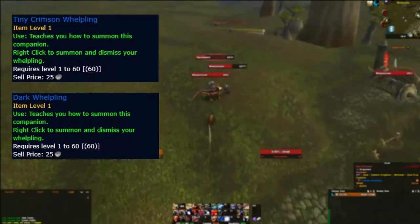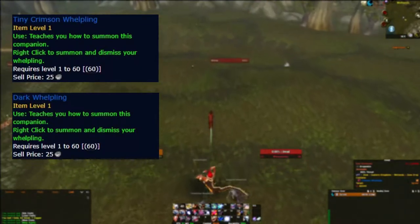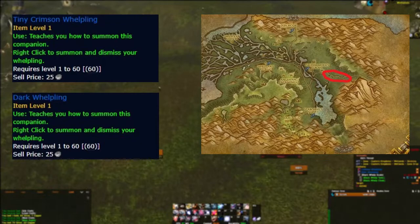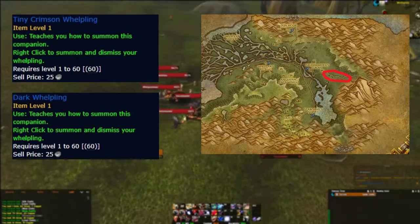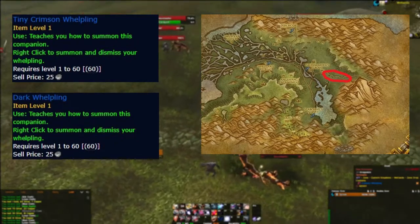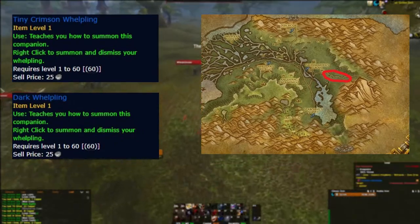The crimson whelpling and the dark whelpling drop from mobs in the Wetlands, and this area is from my experience the best performing spot thanks to the instant respawns. If you have a Brewmaster Monk available with an Ox Statue, this farm is pretty much AFK.